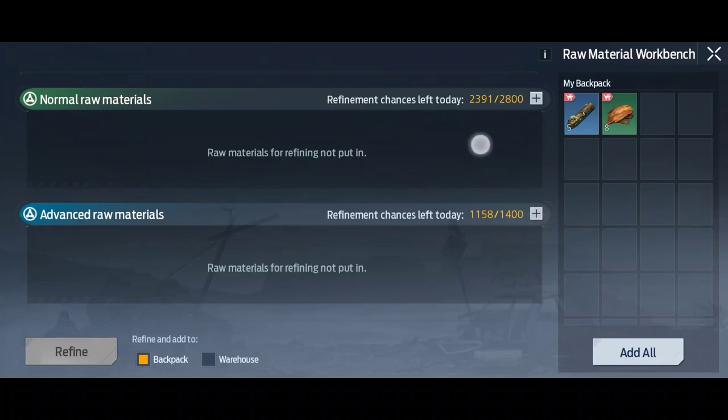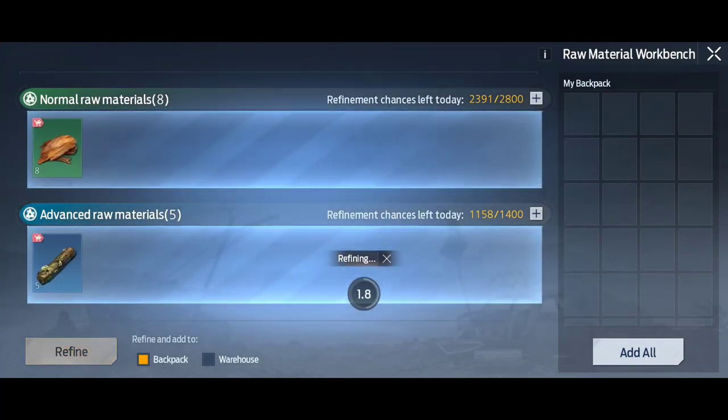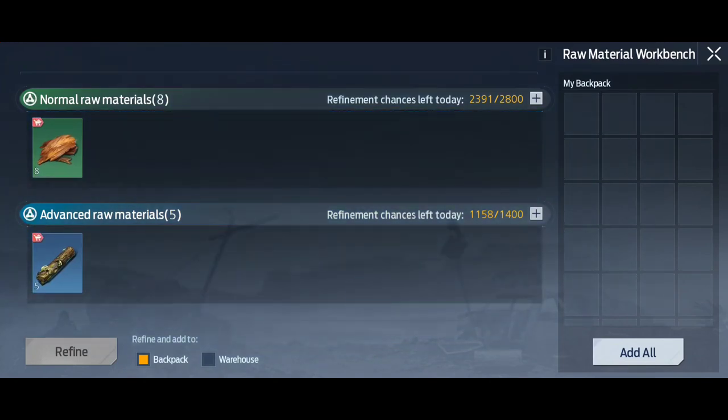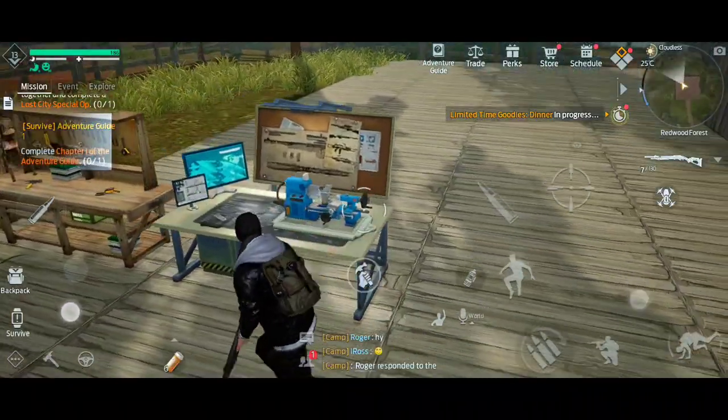You can see there's a maximum amount of refines you can do per day — 1400 for advanced raw materials which are the blue ones, and 2800 per day for the green ones. I'm just going to click 'add all' and press refine, and this will automatically refine them and add everything to my backpack.